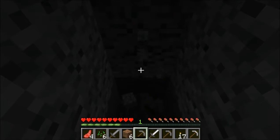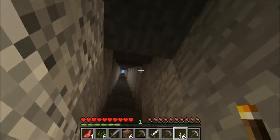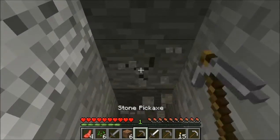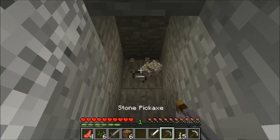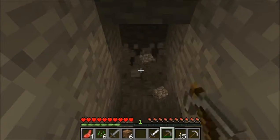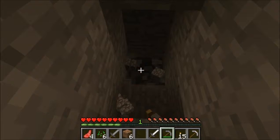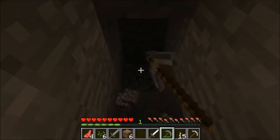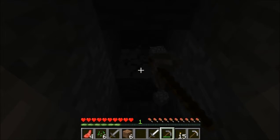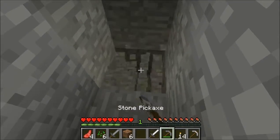This is pretty much just strip mining - I just don't want stuff to spawn. There is a way in your Minecraft settings where you can change it so it's automatically lit for you, where you don't even need to get torches and stuff. I wish I had that. Should've brought my bed. Hopefully I hit coal soon.